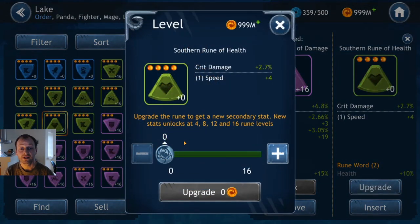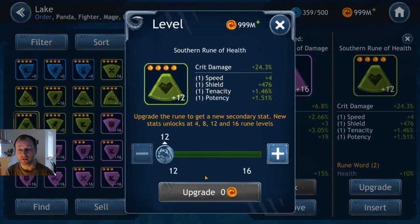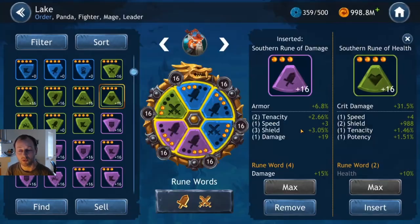Another decent cheap buy could be this one — a southern rune of health with crit damage and plus 4 speed. What to remember with this one is that you only get one chance at getting another speed roll. So it's not very likely you get more than the 4 speed you start with. You get the critical damage which is set, but the other stats are unknown. Let's take it up and see — no, more shield. So it turned out to be a not-so-good buy, but this was a gamble. It could be good.